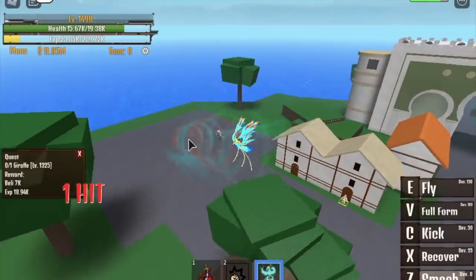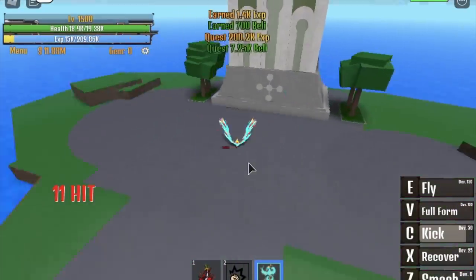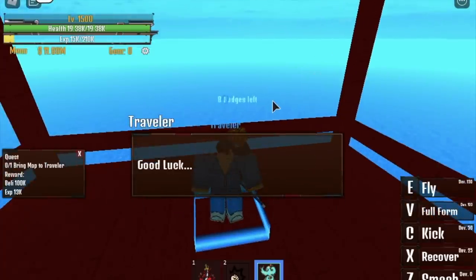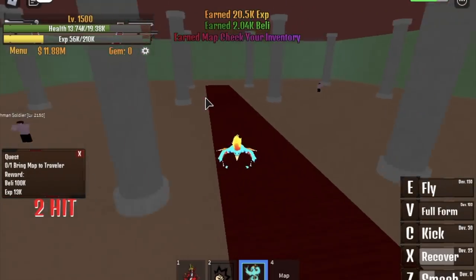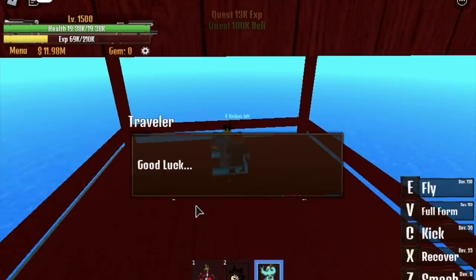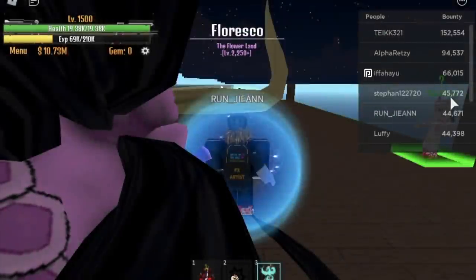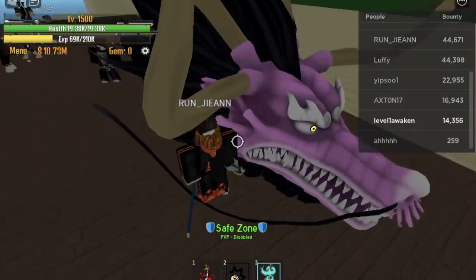Here is the last part of my previous video. I was able to reach 1,500 in the lobby island, and after that we did the map quest. Go to our island, talk to the traveler, get the quest, go to the fish land, defeat the Seasoned Fish Man, get the map, go back to the traveler, then go to the starting island, talk to the Elite Pirate, and he will send you to the second sea. But we're just level 1,500, so we need to go back to the first sea and start grinding again.